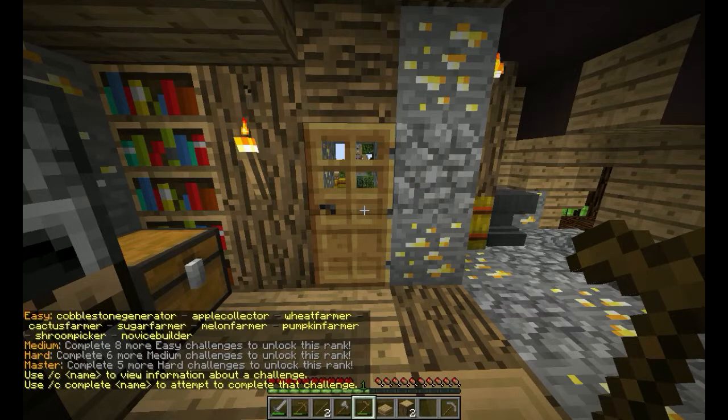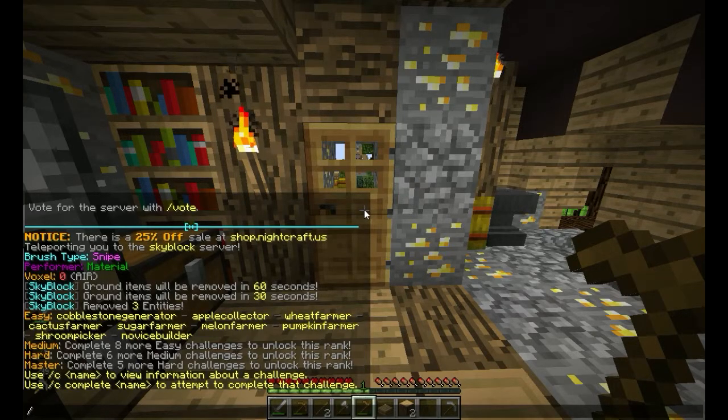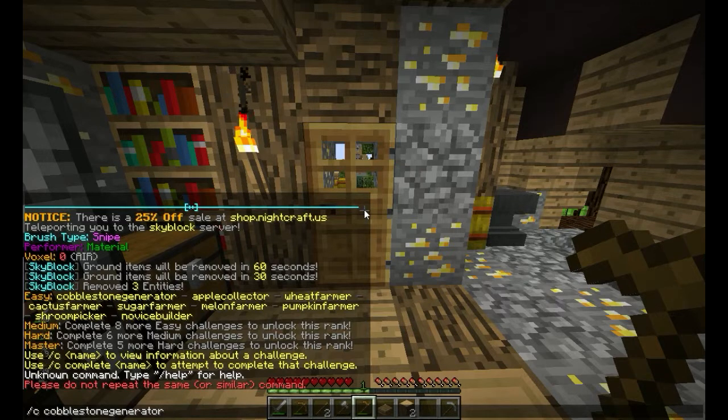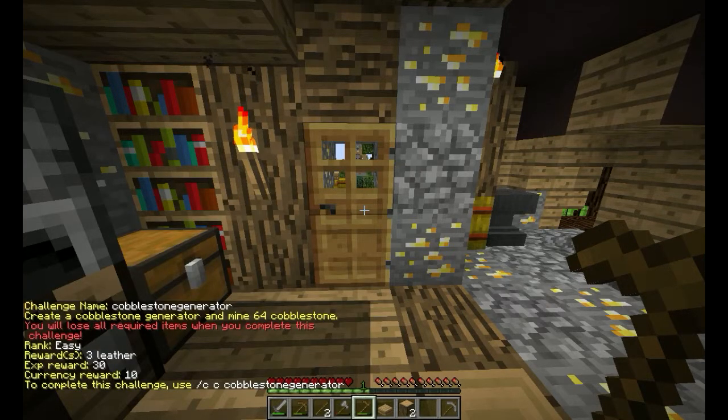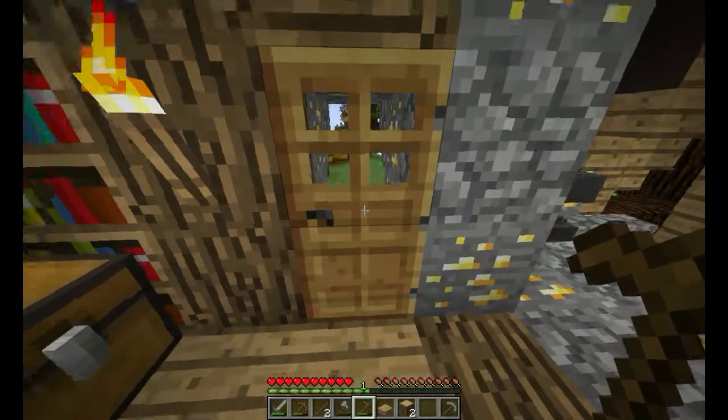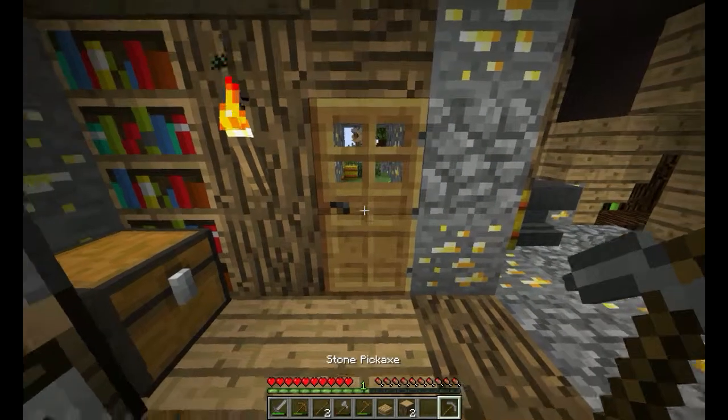So the first one is cobblestone generator. What do we need to do to get cobblestone generator? Challenge cobblestone generator. So for the cobblestone generator, create a cobblestone generator and mine 64 cobblestone. You'll lose all the required items. How many have I got? I've got 60, so another 4. I'm ready to complete this task.